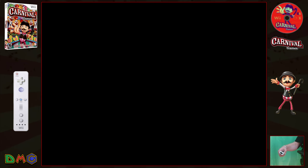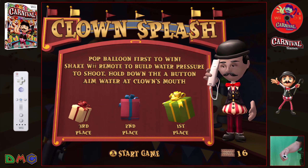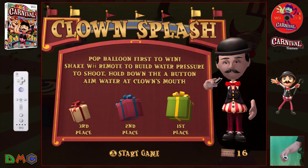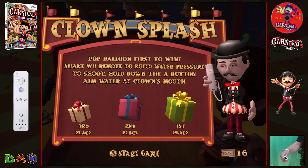Step right up, ladies and gentlemen. Step right up. In the exciting game of Clown Splash, you'll need to shoot water into the clown's mouth to pop the balloon above his head. Not so fast, though — you'll need to build up pressure in your water gun first. Pop that balloon quicker than your competitors, and you'll win.